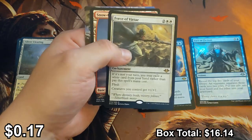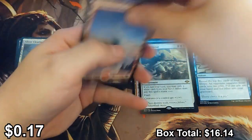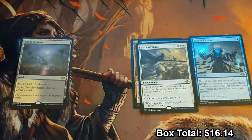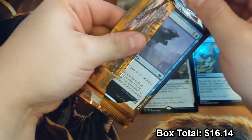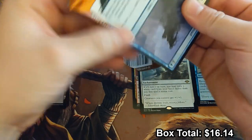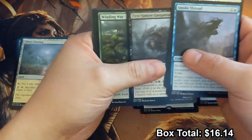I saw Force and got excited for a second — Force of Virtue. Not the one you want to see, not the worst but still not good. All right, keep pressing onward. This is much slower than I normally open packs — I usually blaze through a box in about five minutes — but this actually helps slow down and enjoy the ride.